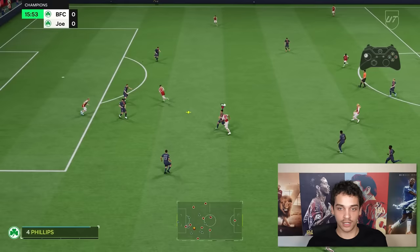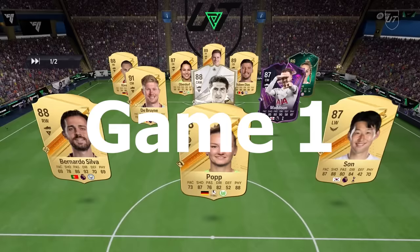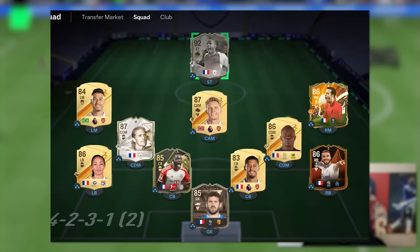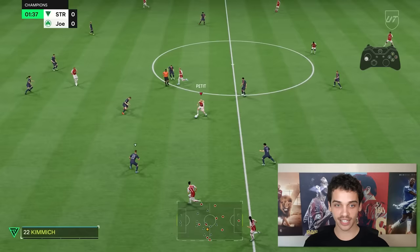Who wants to score from inside the box? Not me, that's for sure. We've got Thunderstruck Thierry Henry today, and I'm going to be using him as striker in a 4-2-3-1. Let's get this ball to Henry as fast as possible. I want to test out this Rapid Plus playstyle.